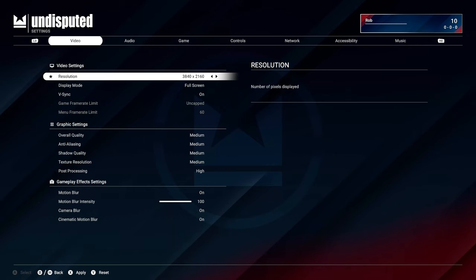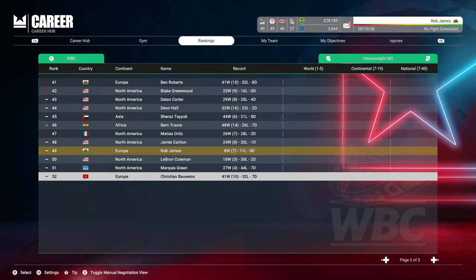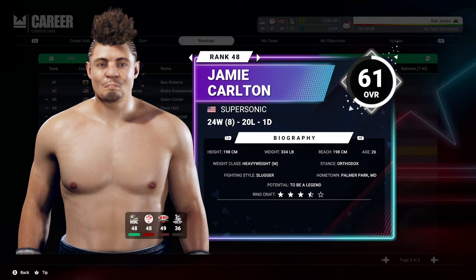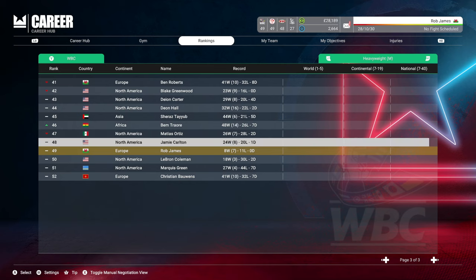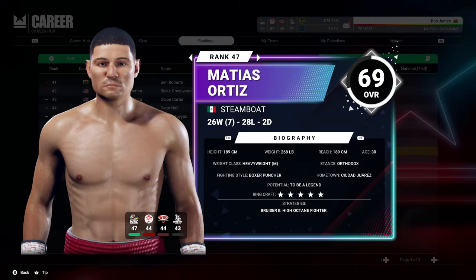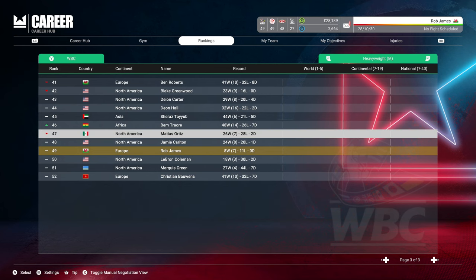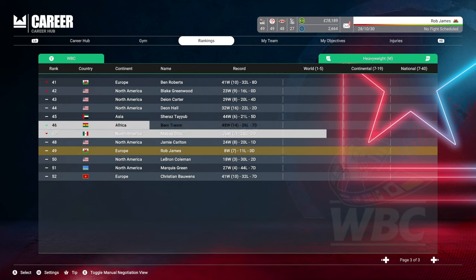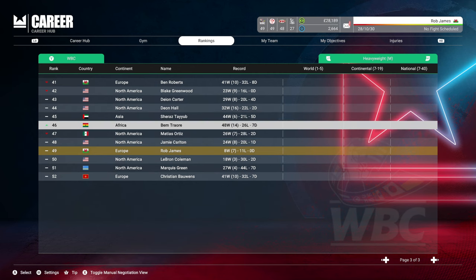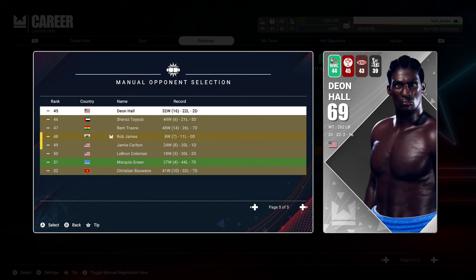Draws are very difficult to have by the way — it is generally a win or a loss. So navigating through the menus, if I just go up to Jamie, what you can do then is have a look at his stats and try and negotiate a fight with him. Negotiations are fairly good; I don't mind the interaction that gives you. You are a little bit limited, certainly at this stage of my career, but yeah it is fairly good.